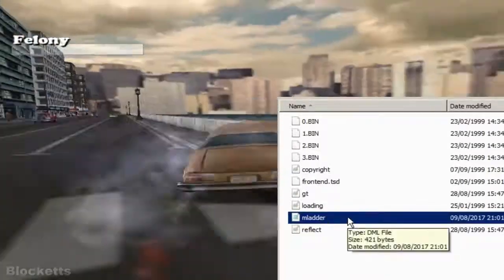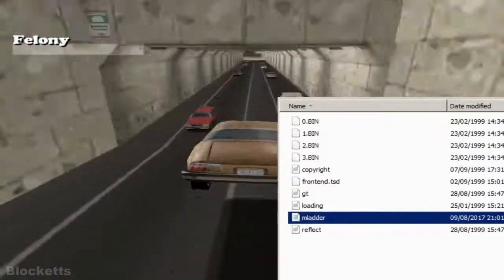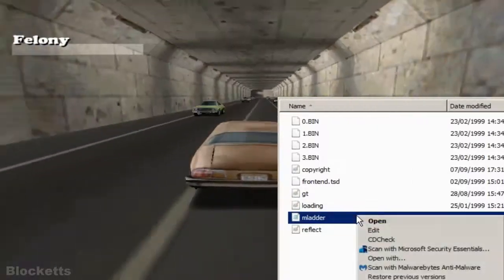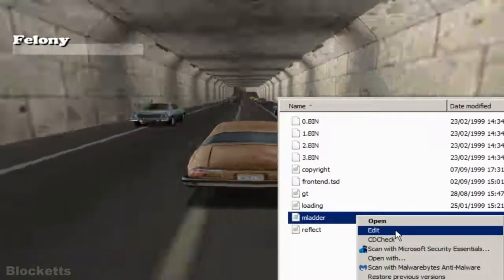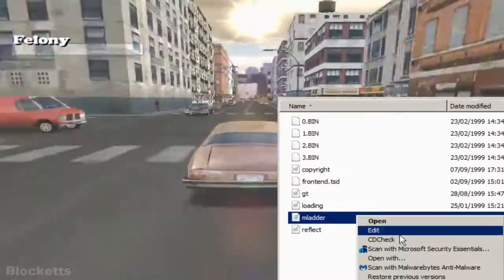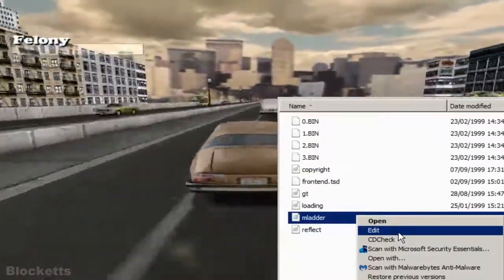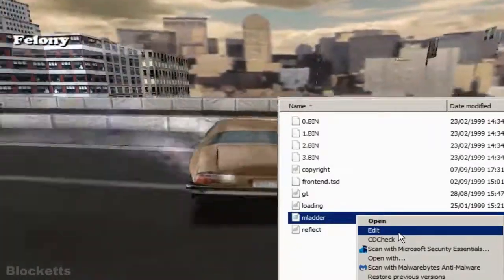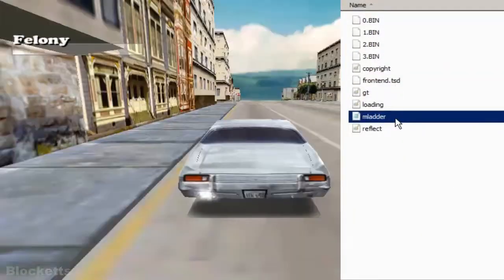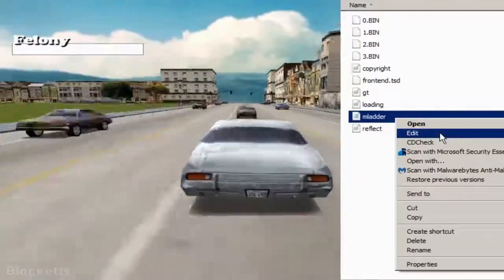We don't want the other missions getting in the way, so we edit the file rather than just opening it. Find the edit button and click it — we're going to edit the mission ladder now.